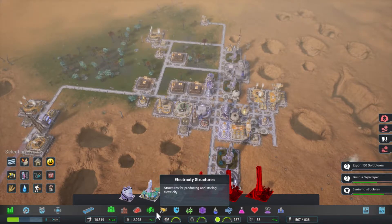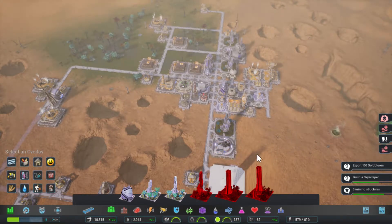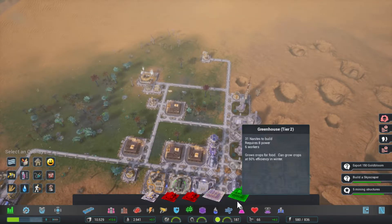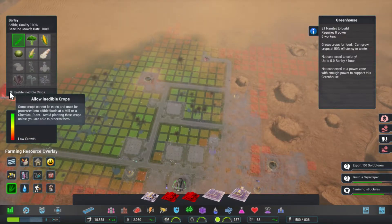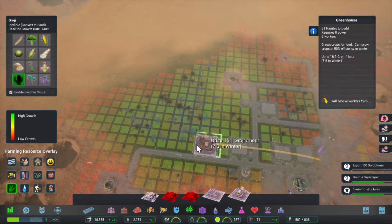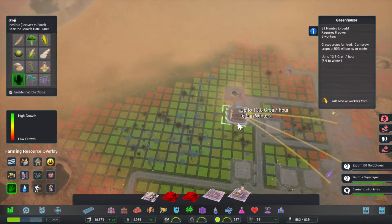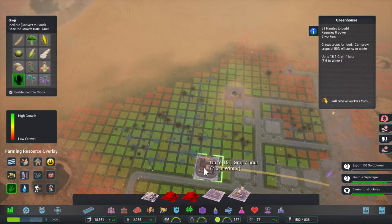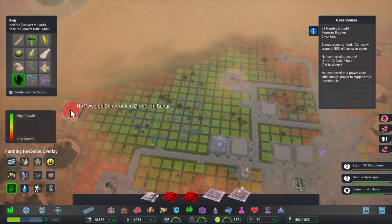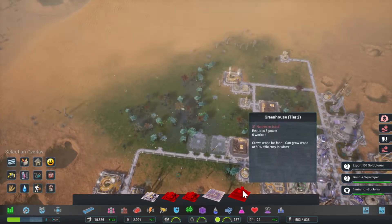But that's not what he wants — he wants gold bloom. So gold bloom requires Keiko spores and grogi. That's going to be our next production then. We did build a second immigration pad — put that to max. So now we need grogi, which will grow fairly well here. 14.4 — yeah, let's go there, 14.4 sounds great. And we need Keiko spores — we need quite a bit of Keiko, so we're going to build two of those.